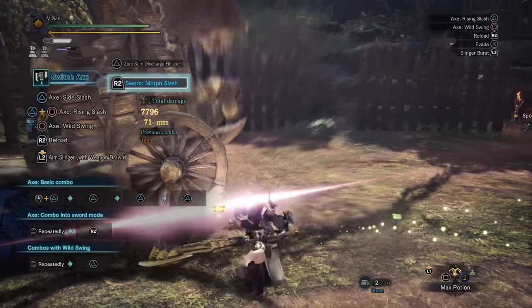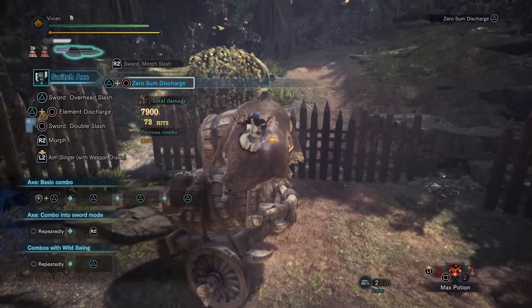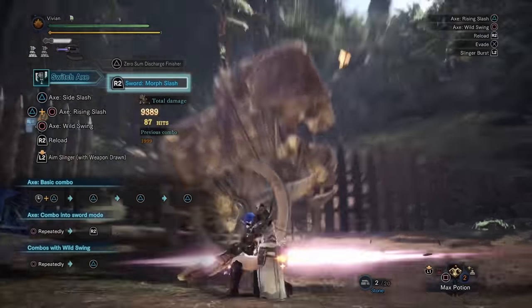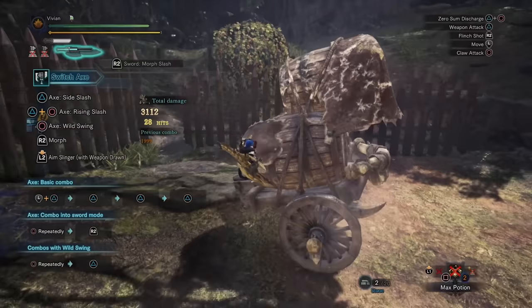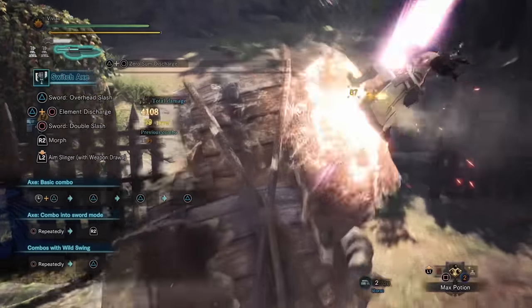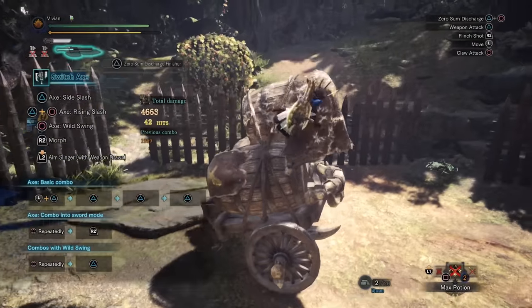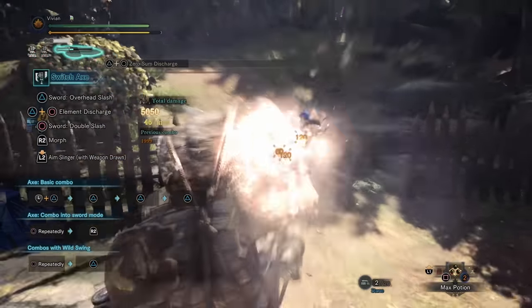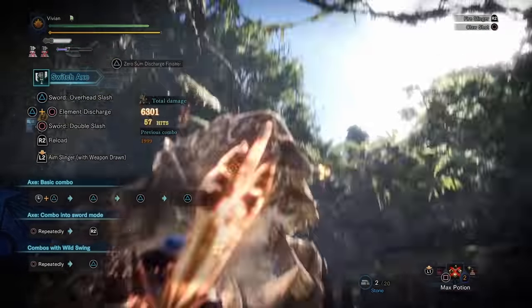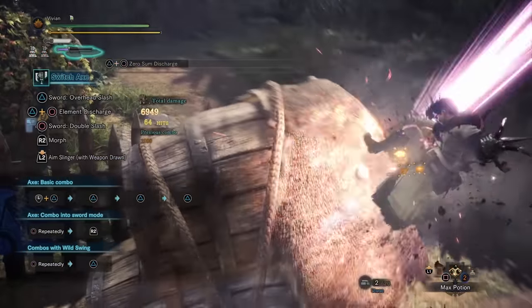Power Prolonger 3 gives you 90 seconds of amp or 90 seconds of Power Axe, but you're ditching 3 level-2 skills for it. For axe-heavy playstyles it's probably not worth it, but for ZSD spam it can give you 8–20 more seconds of amp depending on how quickly you normally re-amp against that monster. We'll talk about this more in a future video once I've mapped everything out.